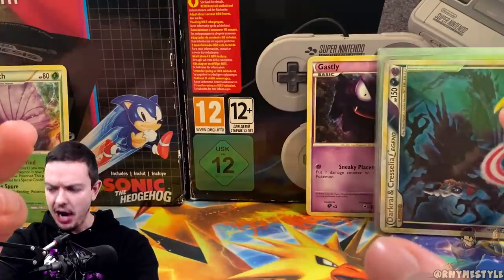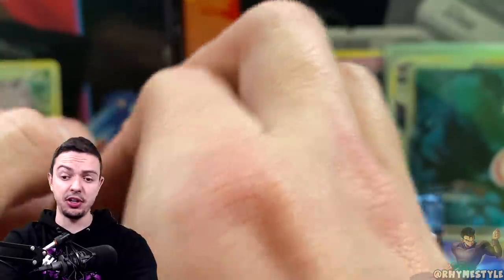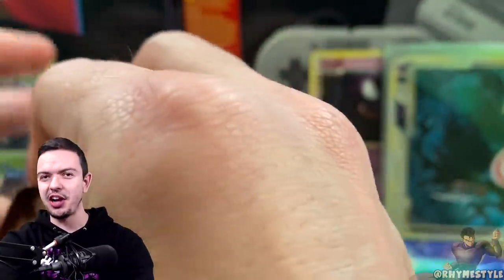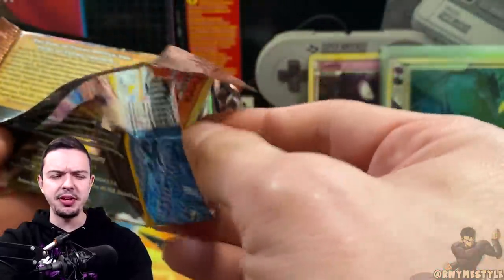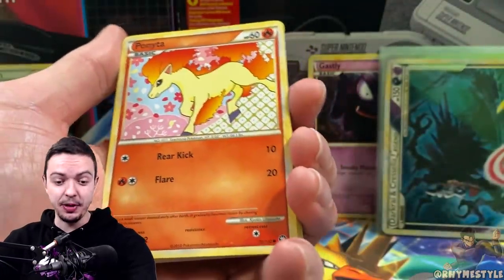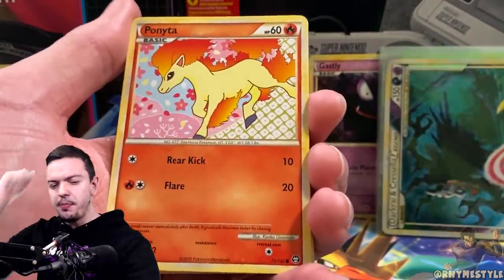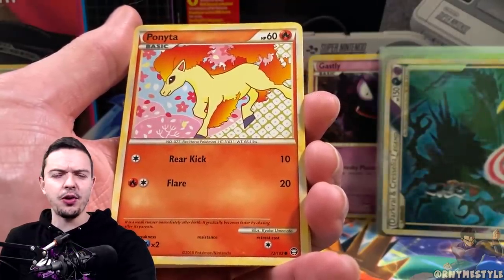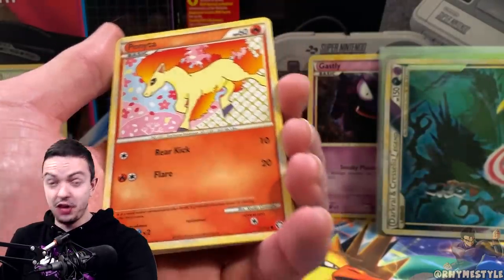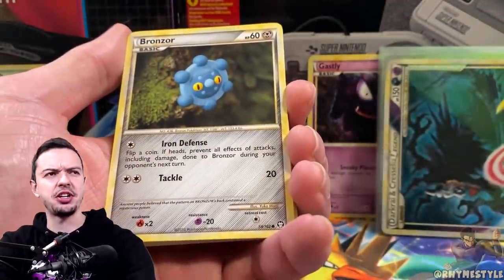Good news is I don't think these all came from the same box, so there's always a chance we can get some heat. If we pull the Cresselia, that means I've pulled the entire set. The only other prime cover missing is Mew, which I pulled last time. If you're down for the ride and want to see more Heart Gold Silver era stuff, hit that thumbs up and let me know your favorite Pokémon from generation two.